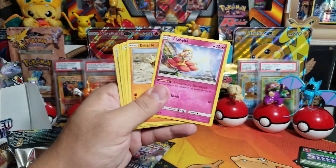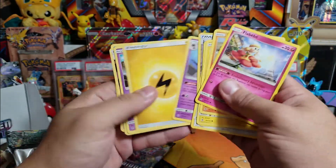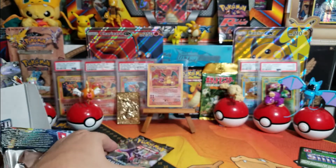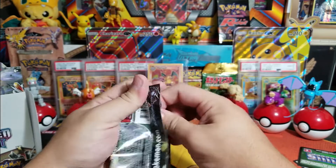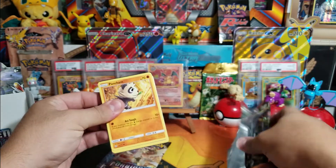Oh cool, a reverse holo Judge - we didn't have that - and a Unit Energy. Alright guys, we are continuing on.